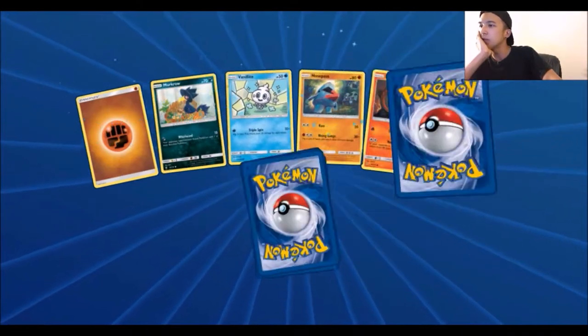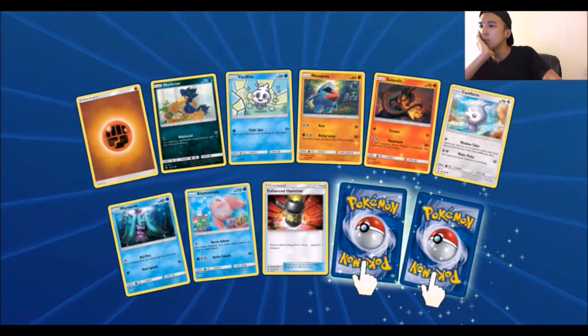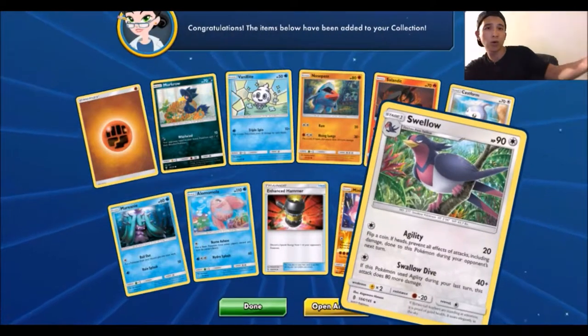Alright, alright, alright. Come on. Fighting Energy, Murkrow, Vanillish, Nosepass, Alolan Ninetales, Castform, Marilli, Alolan Mola, Alolan Exeggutor, Hammer, a Reverse Rare Minior, and a Swellow.